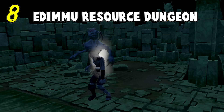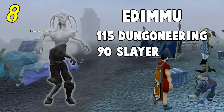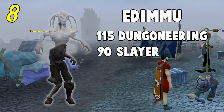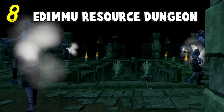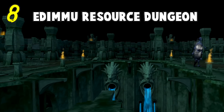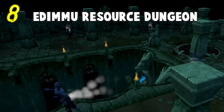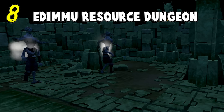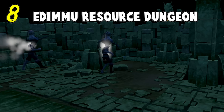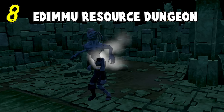In at number 8, the Edimu Resource Dungeon. This one isn't actually a reward you purchase, but instead something you unlock. The requirement is insane — 115 Dungeoneering along with 90 Slayer to kill them. The XP from these though is nothing to laugh at, and they really are one of the best money-making Slayer tasks in the game. They're really easy to kill as well, and they also drop the Blood Necklace Shard, which like the remnant can be attached to the Fury Amulet to make it even more powerful. They also drop the Edimu Pet, which is always a bonus.